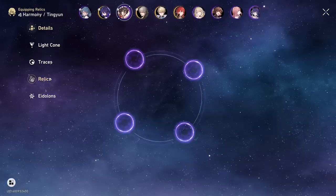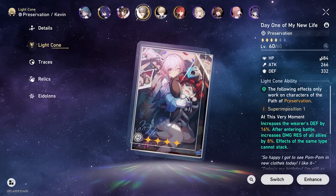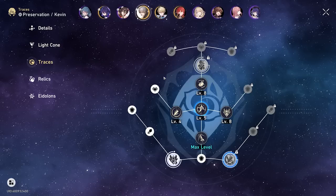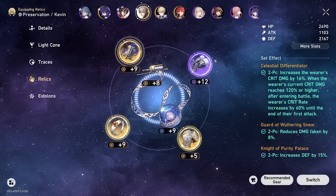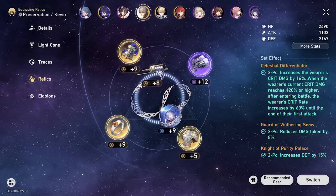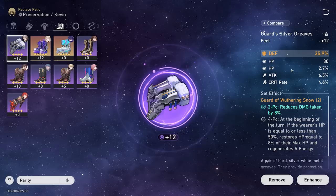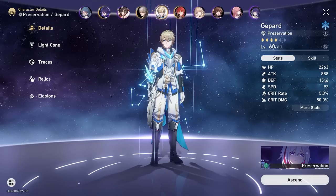Main character MC is actually one of my favorites — I really like him. The main character in Genshin is so bad and yet this one is so good, which confuses me. I've got 2000 defense on him, which is great. I'm running the March 7th light cone for an extra 16% defense and more damage resistance. Relics are the two-piece Guard of Wuthering Snow and two-piece Knight of Purity Palace for more defense and damage reduction. I'm just stacking as much defense as possible to maximize shields.